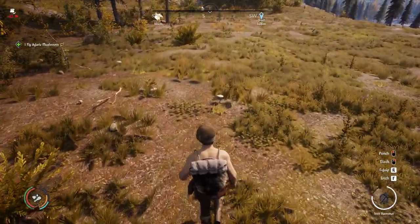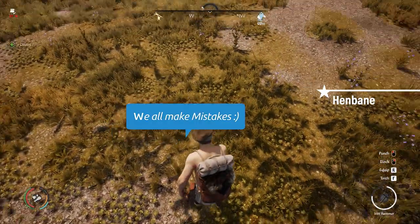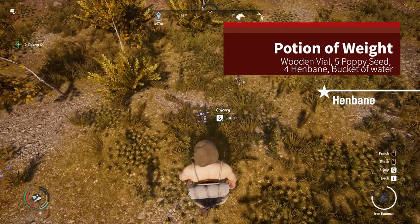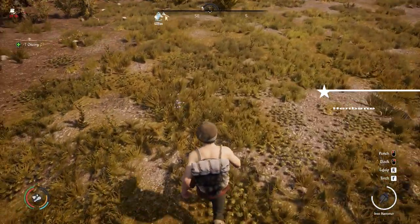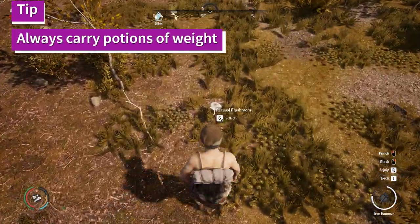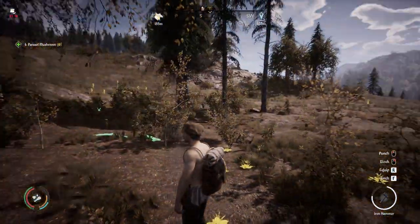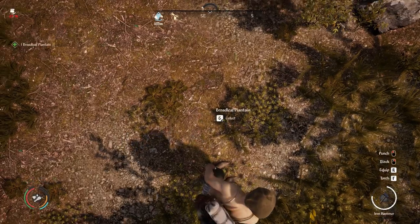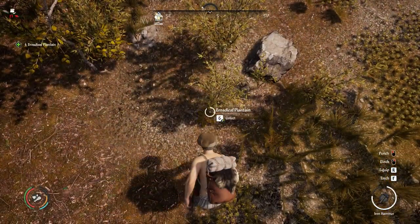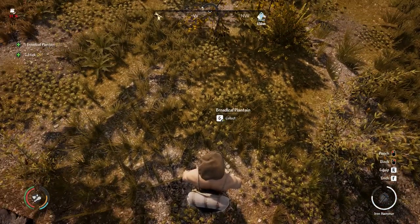The last ingredient I want to encourage you to harvest is thistle. This flower only comes up in the summertime and goes into the potion of weight. Bag space is always an issue and you should expect to be using potions of weight frequently. I personally always carry 4 or 5 potions of weight with me everywhere I go. Since this flower is only harvestable in one season, you should really try to collect as much as possible when summertime comes.